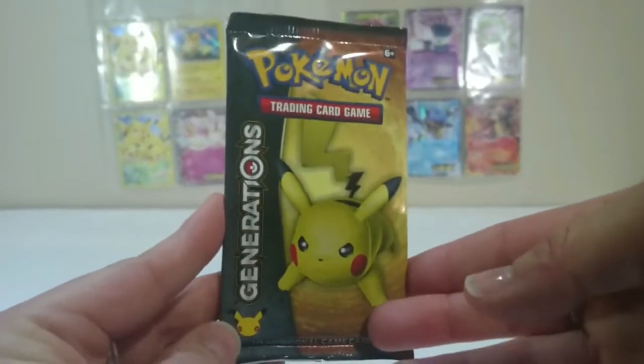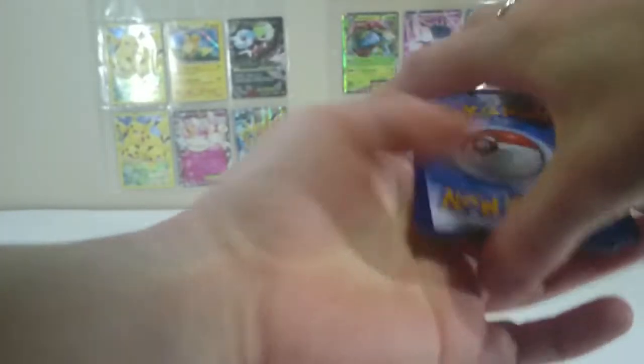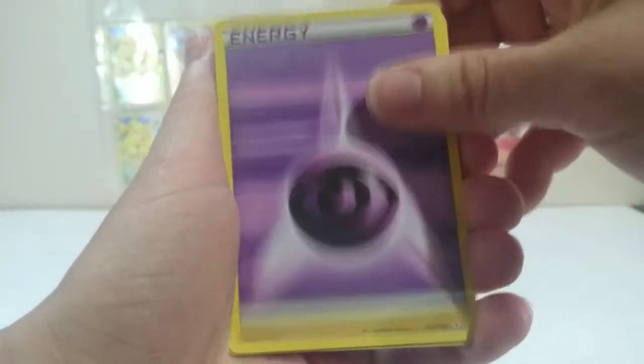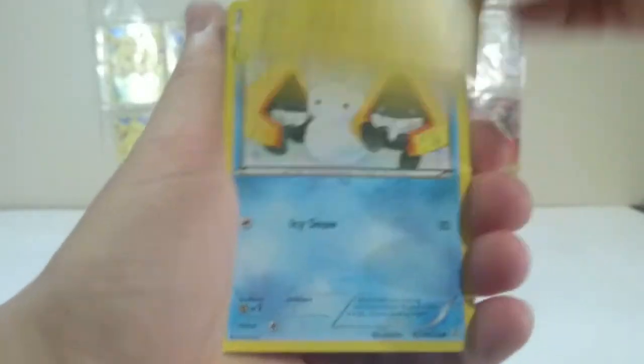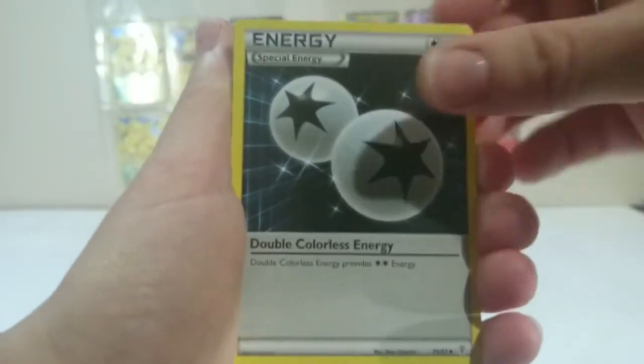On to my last pack, and this one is a Pikachu. Come on, Pikachu — you are like one of my favorite Pokemon, give me some good pulls. Last pack in this opening. We start with a Rhyhorn, Psychic Energy, Diglett, a Pikachu — yay, that's promising — Snow Runt, Max Revive, a Double Colorless Energy.